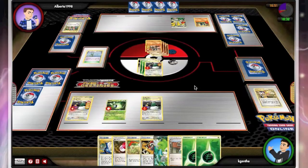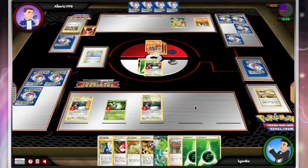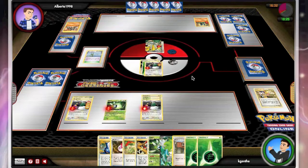So I go ahead and Hurricane and put it on my Tornadus that has no damage on it. Now all I need to do is set up his Regigigas for a Shaman. I'm in good shape as long as he doesn't play N. I've got a second Celebi so I can play both down — that's all I really need to do, so I should be in good shape now.